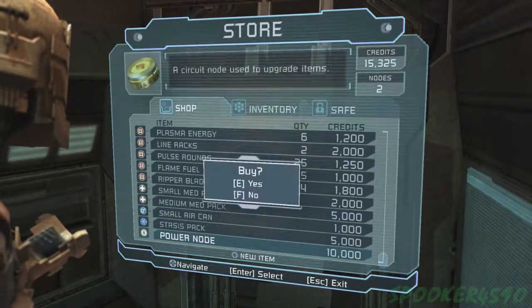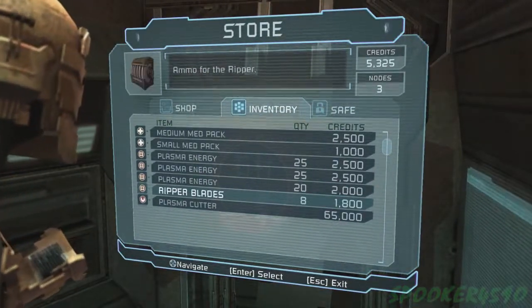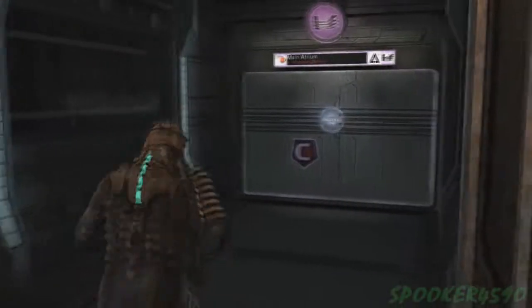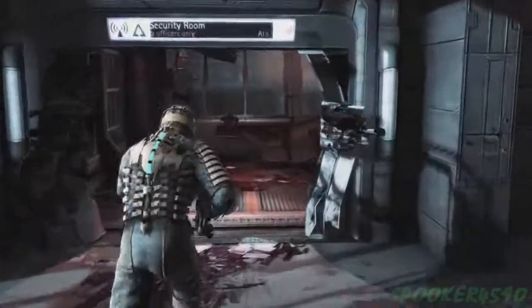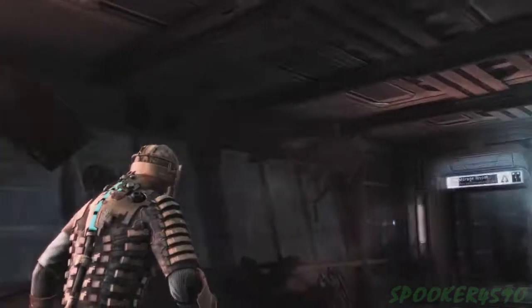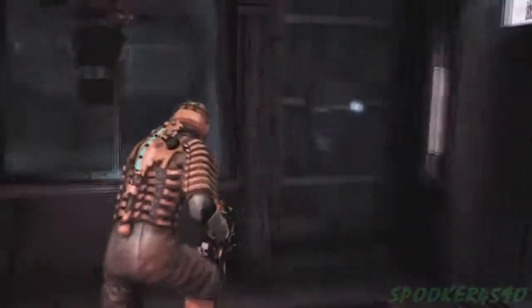I guess we'll go buy power nodes now because we don't need to save up for a suit anytime soon. I was also thinking about getting the Ripper. Let's actually loot the room the Brute was in, cause I'm positive there's some candy in there for us — and by candy I mean credits and various chips to sell. Whatever the hell that means — weird. Let's just keep going, I don't know what that was about.